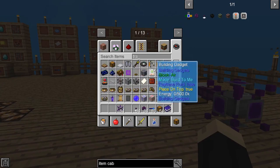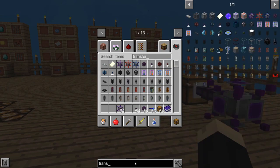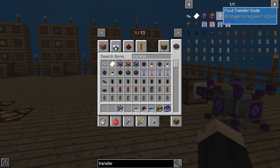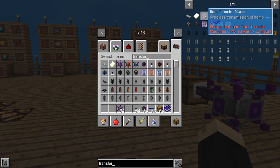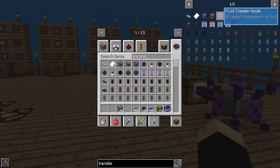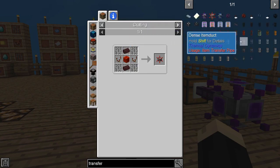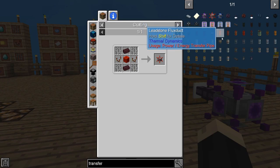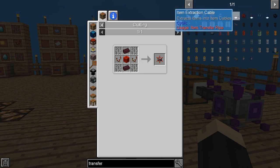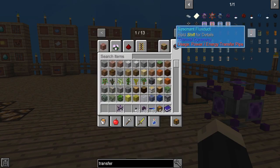When it comes to transfer nodes, if you search in the crafting menu, you'll see there's an item transfer node, an energy transfer node, and a fluid transfer node. They work the exact same way: one for solid items, one for transferring energy from a generator to a device, and a fluid transfer node for moving liquids like water. Similarly, there are energy extraction cables and fluid extraction cables, used the exact same way as an item extraction cable. Slightly different recipes — you can click on them in the crafting menu to see what's needed.